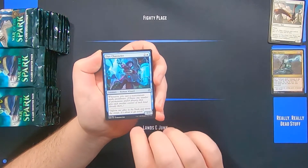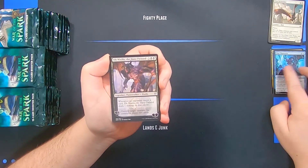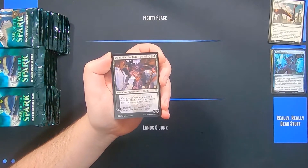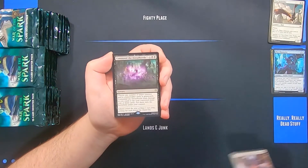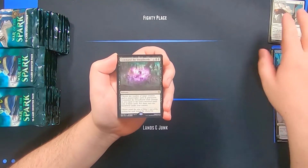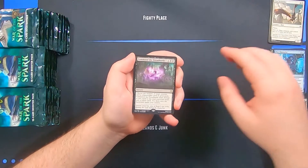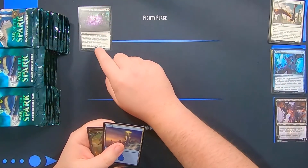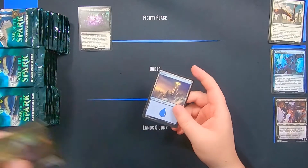Ral's Outburst, Flux Channeler, Ob Nixilis — let me just adjust my microphone here. Command the Dread Horde — interesting enough I can use this mat as a nice little pile management. And we've got an Island and a Zombie token.